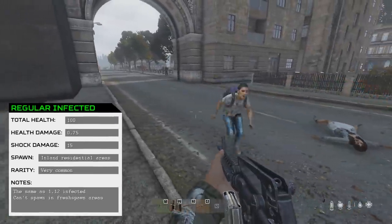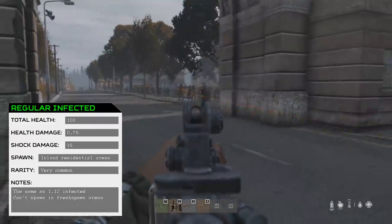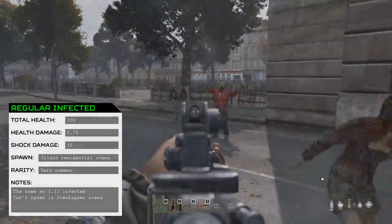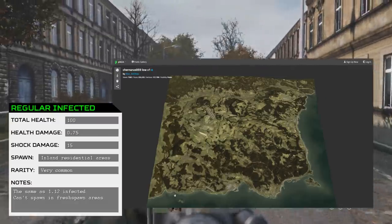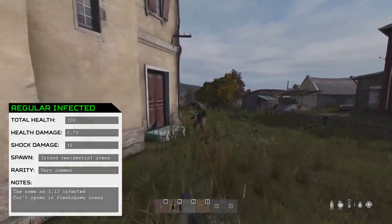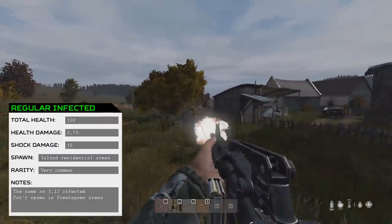The Regular Infected type is similar to the 1.12 infected in that they have 100 health, but they inflict 50% more shock damage than their Low Tier counterparts. This type of infected only spawns away from Fresh Spawn towns on the coast — for example Novo, Gorka, or Komenka — meaning you won't ever see a Low Tier Zombie next to a Regular Zombie in the same town. The further you go inland, the more likely you are to see Regular Infected types.